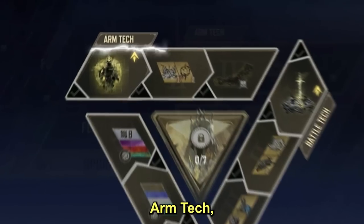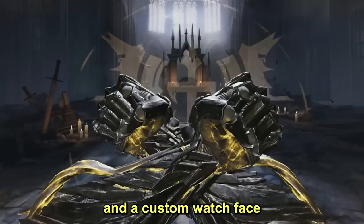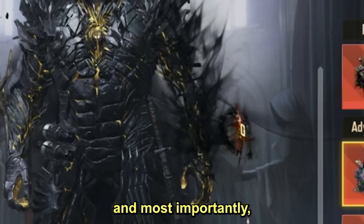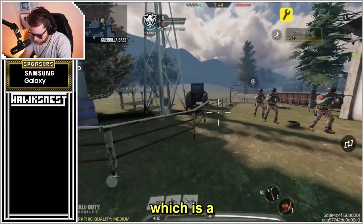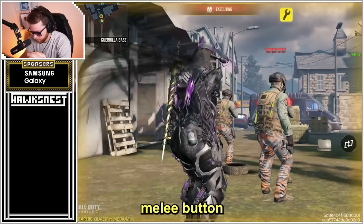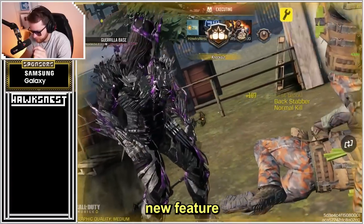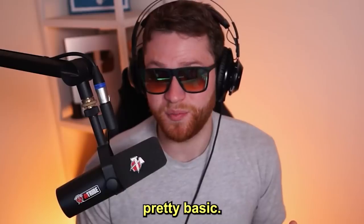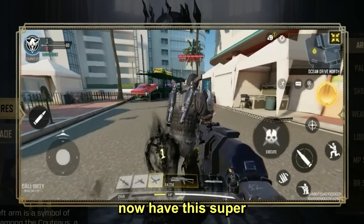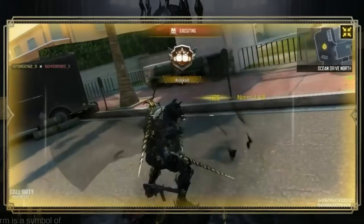The first upgrade tree is called Arm Tech, which includes a holographic screensaver that pops up when you don't move, a custom emote and watch face for the second upgrade, and finally a left arm upgrade that adds black smoke effects and — most importantly — an upgraded execution. Executions are a brand new addition to COD Mobile where you sneak up behind an opponent and press the quick melee button. Anyone can do executions with any skin, but with the upgraded Templar arm you get a super gnarly animation.